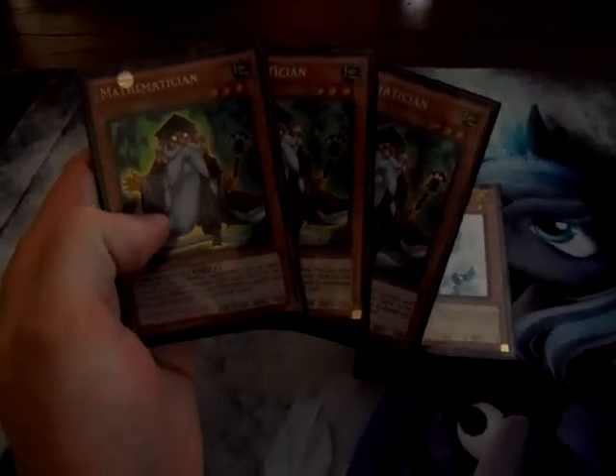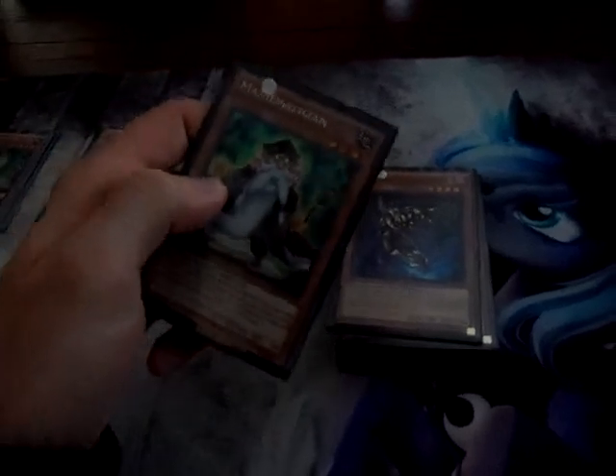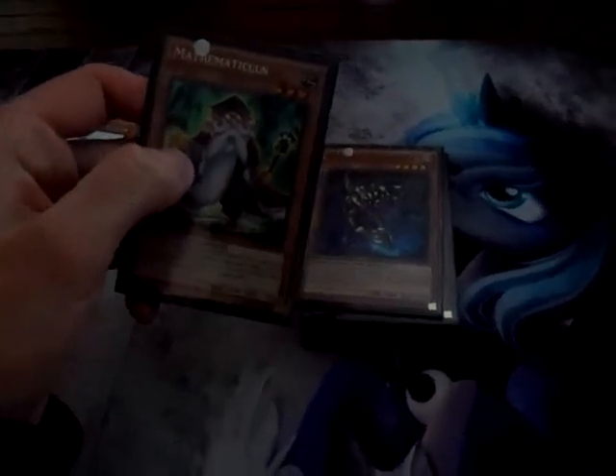We have three Mathematicians, good for dumping one of your Shaddols, and good for draw power when he's destroyed by battle. Two Effect Veilers, good for light attribute material, and also good for negating monster effects. Mathematicians are also good for earth attribute material for one of your fusions, which I'm going to be showing you in a little while.